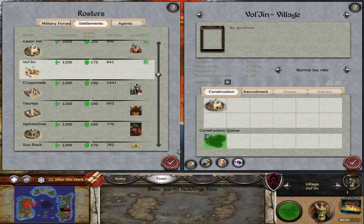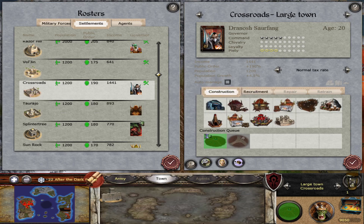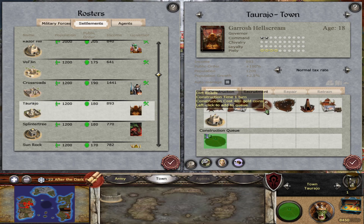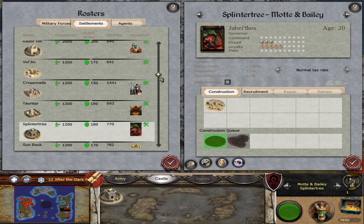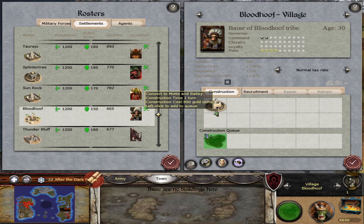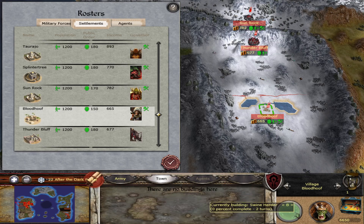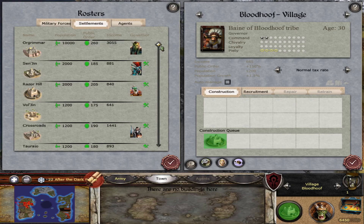We can keep Vulgen as a village because it's not exposed. Training grounds and roads — training grounds and roads. Blood Hoof — actually, let's convert Blood Hoof to a Motte and Bailey.